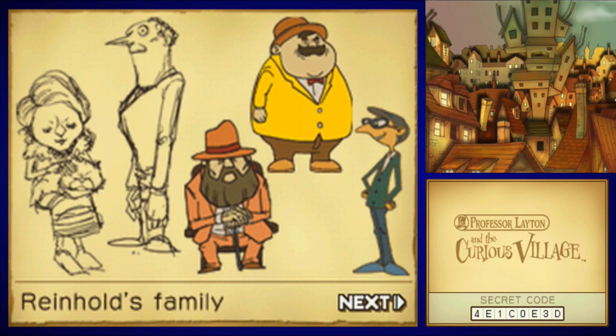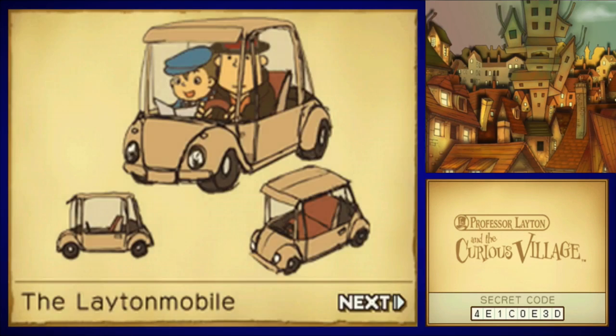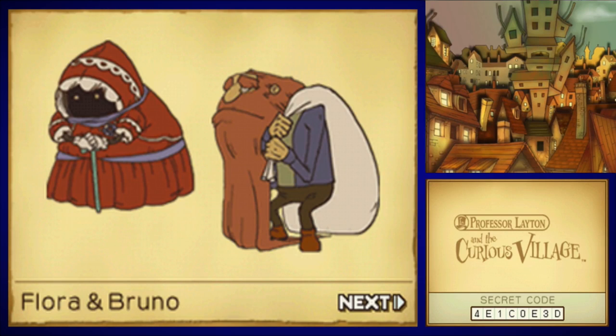We have some characters from Curious Village — just the Reinhold family. I can't remember their names, but I think one of them is named Ramone. I know this guy is like the one who's looking for true love, and then the guy who got put in the body bag. The Layton Mobile had a very funny design originally — it was like a little golf cart and they just barely fit in it. Flora and Bruno — Bruno's the trash can head guy who was repairing all the robots. That was supposed to be Flora's original disguise, I guess. That's kind of weird.